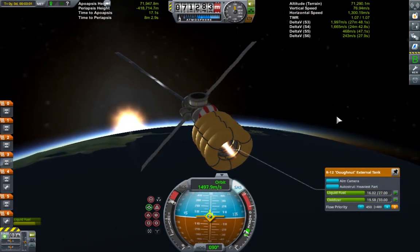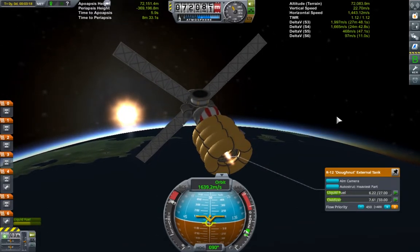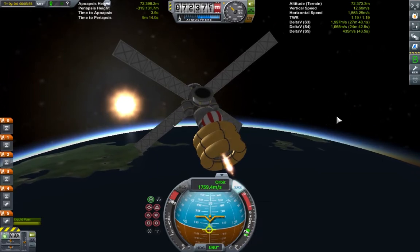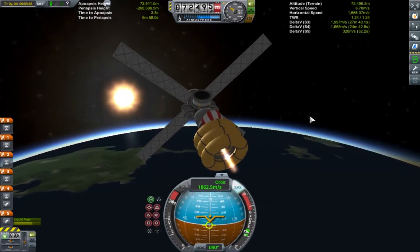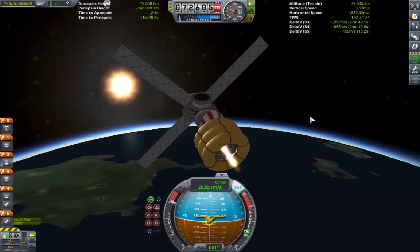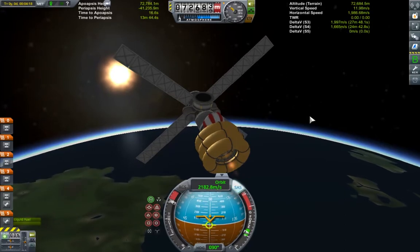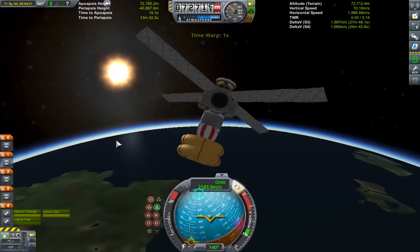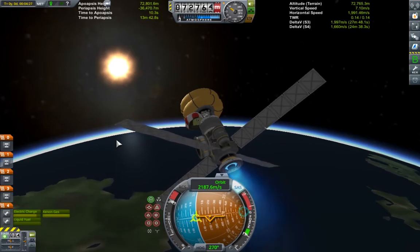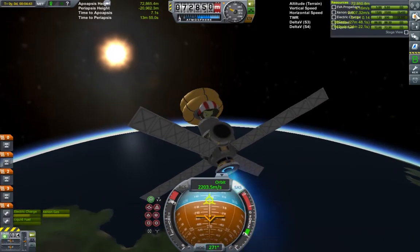At 30 seconds to apoapsis, the fairing is jettisoned and the next stage is deployed. The placement and shape of every part was key to making this craft work. The clearest example is the R12 doughnut tanks, which have a good wet-to-dry mass ratio, and also allow the spark engine to burn through the hollow centre, meaning no other engines are necessary. The fuel tanks are drained one by one and dropped once empty to maximise delta-v. Once the liquid fuel for Kerbin ascent is used, the craft spins around and the final push into orbit is achieved by an ion engine, which is the reason for the night-time launches. Once we reach this point, the solar panels can generate electric charge and the ion engine can put it to use.